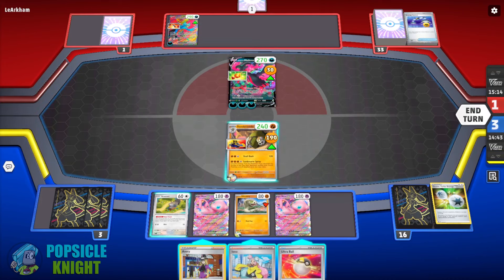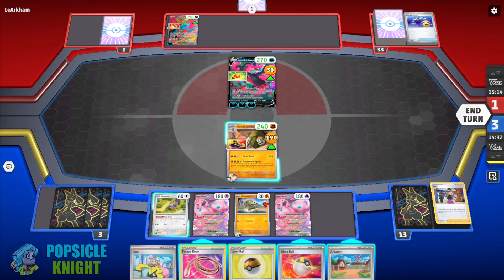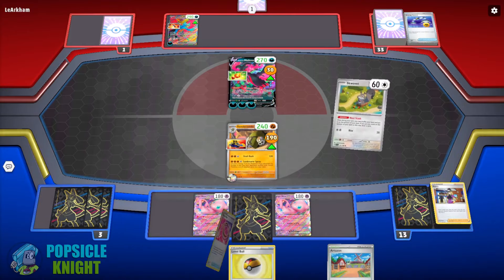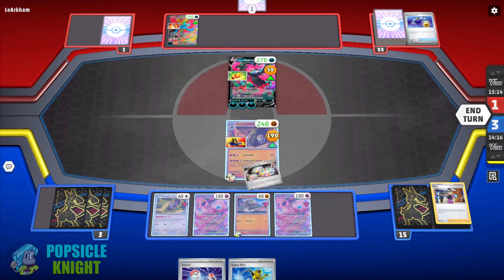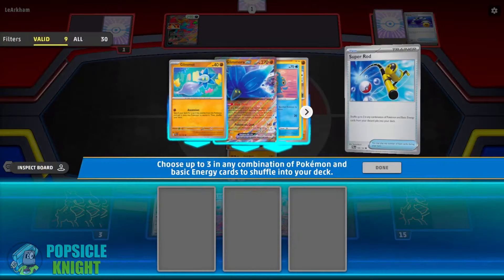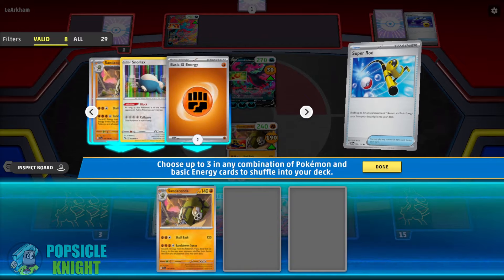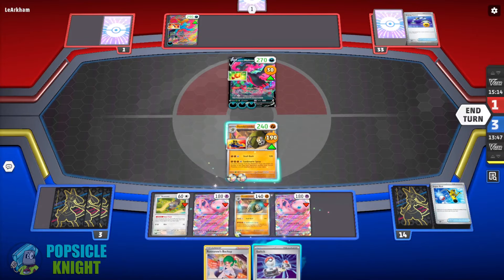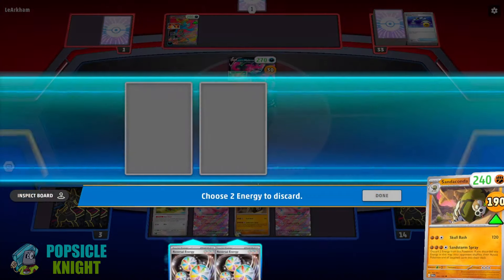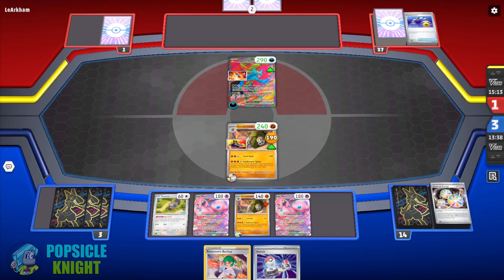We draw and need a Double Turbo Energy. We find Super Rod and Reversal Energy works — that will do. We recover Sandaconda from the discard. The fewer cards we have in our deck the better, giving us a higher chance of drawing what we need. We use Sandstorm Spray to shuffle this Galarian Moltres V back to their deck — now they're down to just one Pokémon. Can they stall for another turn? Can their Roaring Moon ex attack? It cannot.